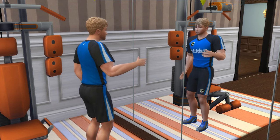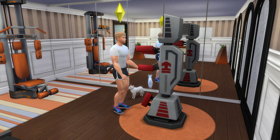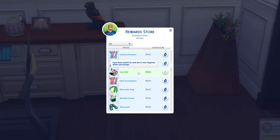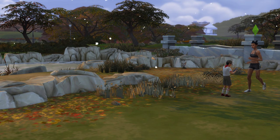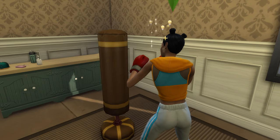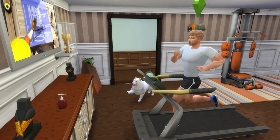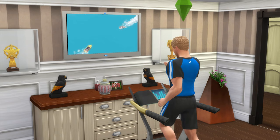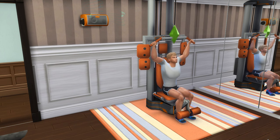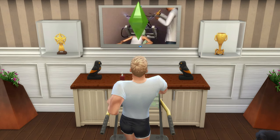For Satisfaction Point rewards gained from completing Aspirations, the Gym Rat trait for 500 Satisfaction Points is a great option, as it means your Sims build fun and don't lose hygiene while exercising. A quick tip is to make use of multitasking — Sims can watch television or listen to music while working out, which is a great way to keep their fun need up while they exercise.